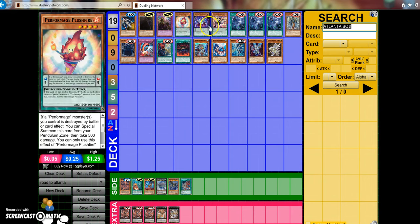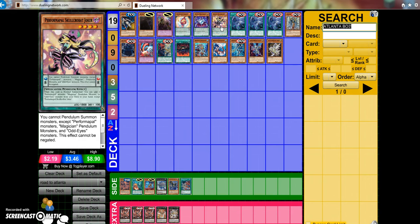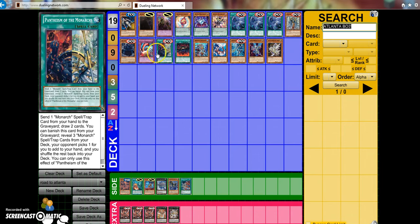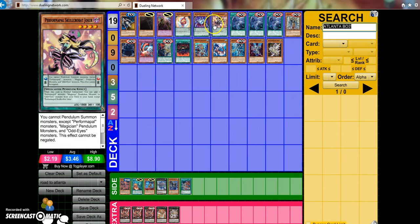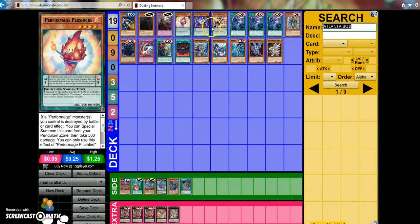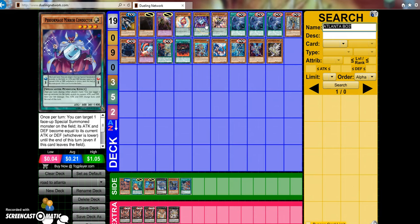Pepe is going to be prevalent as well. They just got the new Pendulum Wizard — it's busted. Monarchs can apparently beat it; a buddy was telling me a few weeks ago that Monarchs can easily destroy Pepe. I don't really see that, just because of how many resources Pepe is able to gather, and whenever you try to blow up their monsters they just all go to the extra deck pretty much.